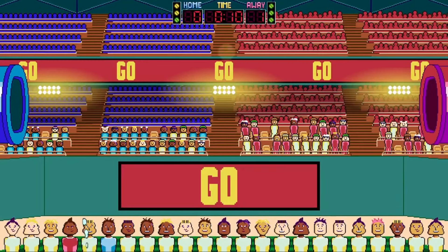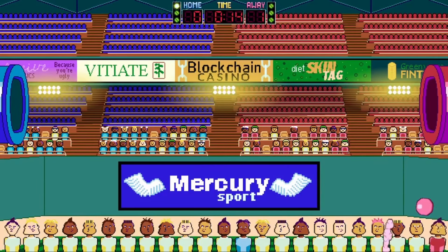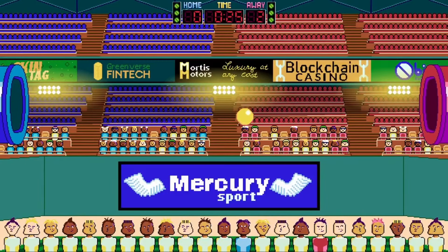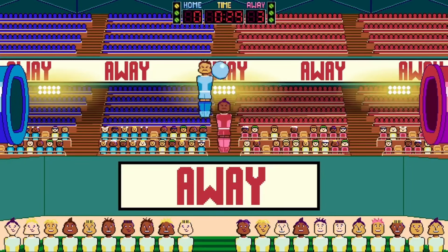The gameplay is simple. There is a row of players and you can control any of them using your controller's right and left buttons to select the player you want to control. You can either punch the player next to you, which disables them for a second or two, or launch the player up to hit the ball. In the default play mode, the goal is to knock the ball into the goal, and the first team to score 10 goals is the winner.